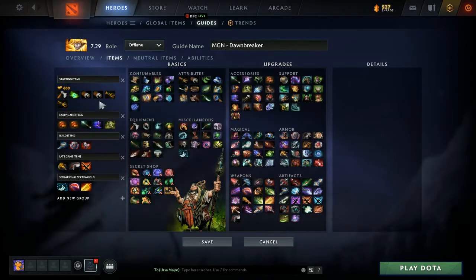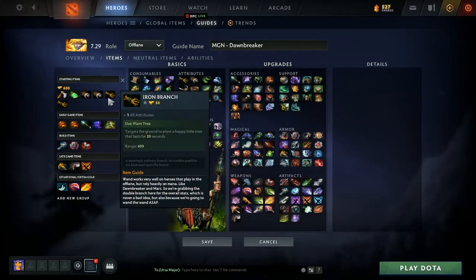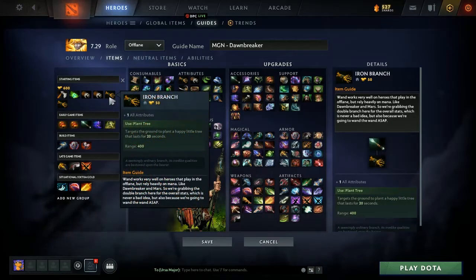After that we have exactly a hundred gold left, and that works in perfectly — we get the Magic Wand later on. The Iron Branch ingredient we're getting is exactly a hundred gold. We get plus one to all attributes, and as you'll hear me say in other guides, all attributes is always good. We get armor from agility, mana and mana regen from intelligence, and damage, HP, and HP regen from strength. So we're surviving longer, we can use our abilities more, and we get our last hits much easier.